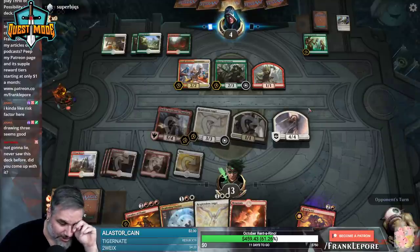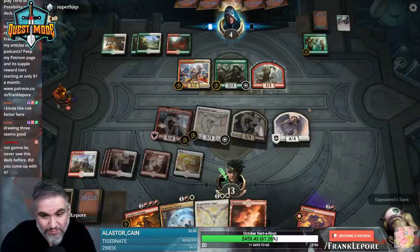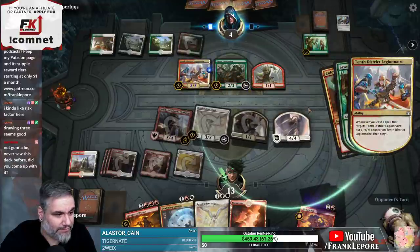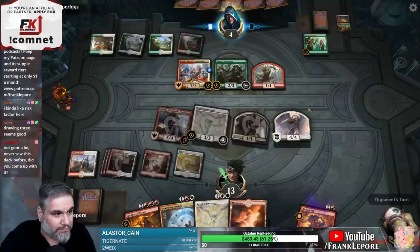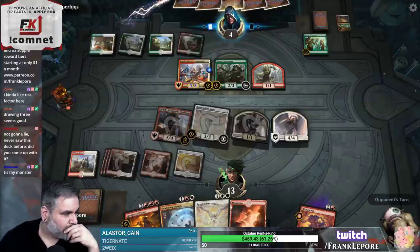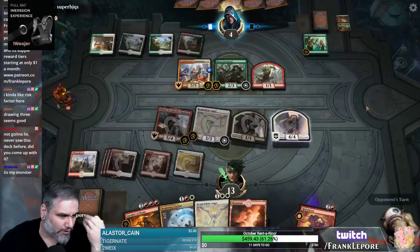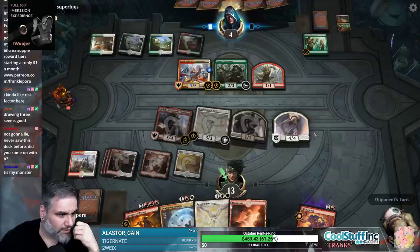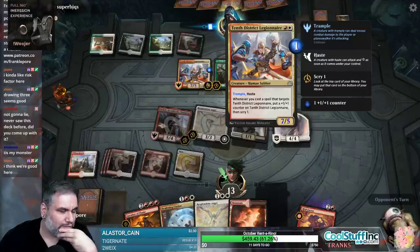I did not come up with this deck - this is actually a submission from RPG Badger, and it's working surprisingly well. Okay, then we're probably dead unless they're just digging. I feel like the right play was Cleansing Nova, but then we don't have any pressure on the board. This doesn't have... oh, it does have Trample. So we can block here - we're taking three, four, five, six, seven.